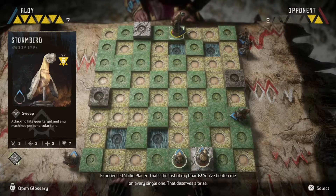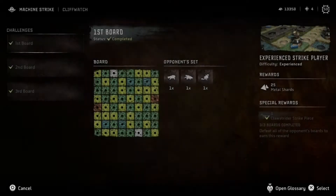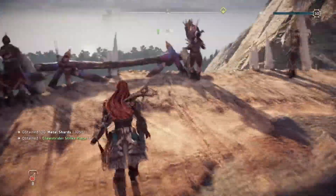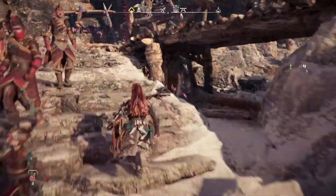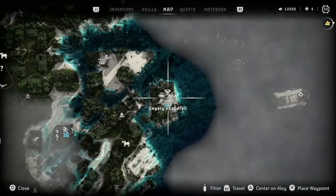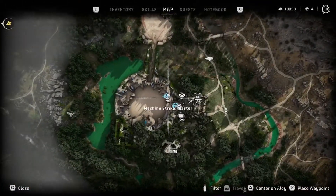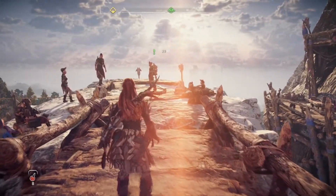That's the last of my games — easy peasy. You've beaten me on every single one — that deserves a prize. The storm bird's too good, it's just too powerful. It's like the queen in chess — it can just do it all. Let's grab this side quest up here real fast. I think we're going to go hit up the arena next. We're done with all the experienced players in strike. I still want to play all three experts — one in Landfall, one in Tides Reach, and then the one at the arena. After beating those three I assume we get to fight the master. Should be only five more games of strike left.